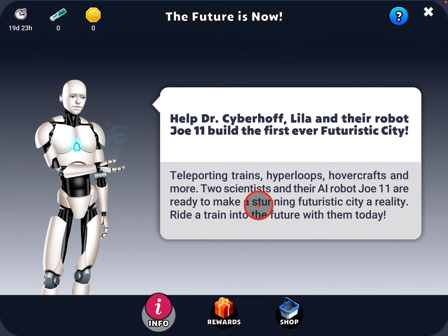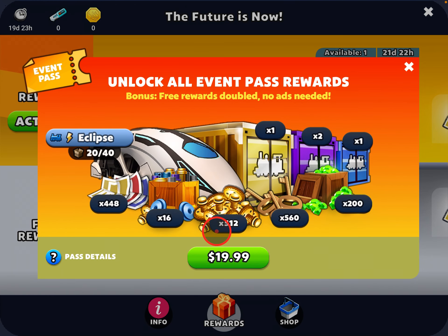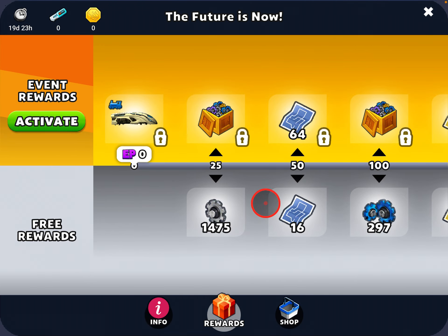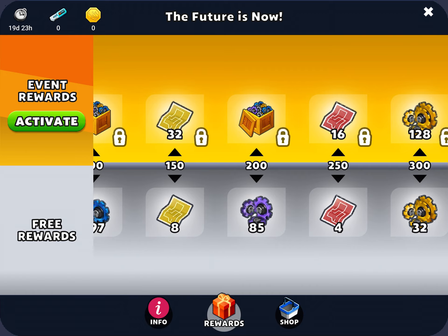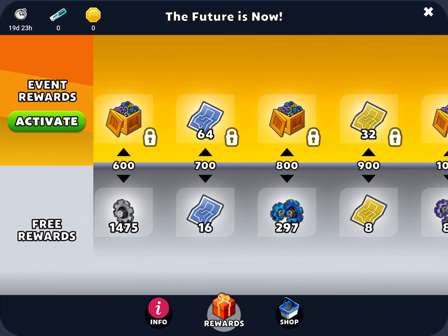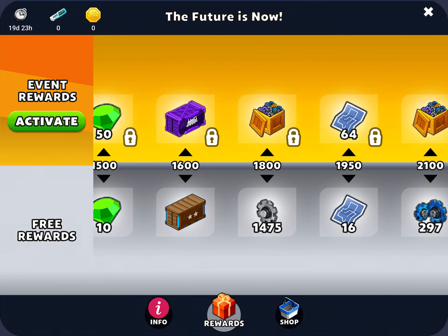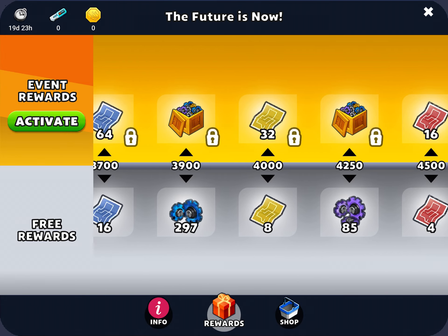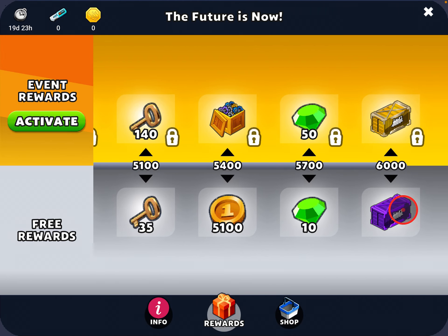Help Dr. Cyberhoff, Leela, and Joe Eleven to build a futuristic city. There's the typical rewards track including an event pass — for me that's $20 Canadian. You get a special train and a whole bunch of extra train containers, parts, gems, maps, and so on. Across the bottom you have your rewards track where you get engine parts, city plans, gems, and containers. On the top, if you pay for the event pass, you get all the extra stuff and you don't have to watch ads to double the bottom rewards. Pretty typical for an event.